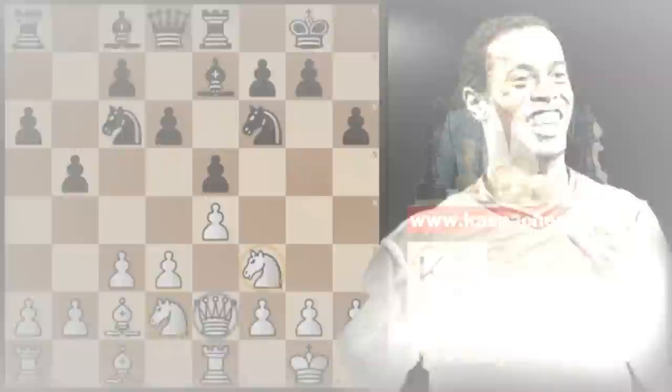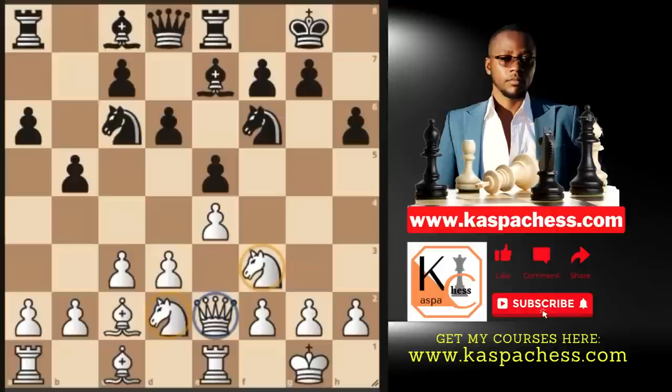This position that you're seeing on the board right now is one of the most common positions in chess, especially at the top level. I just want you to memorize how the pieces are sitting: the queen sitting on e2 defending the pawn on e4, the two knights defending each other — one on f3 and the other on d2. Also remember this pawn structure on the center, this wave of pawns beginning from the queen side up to the center.